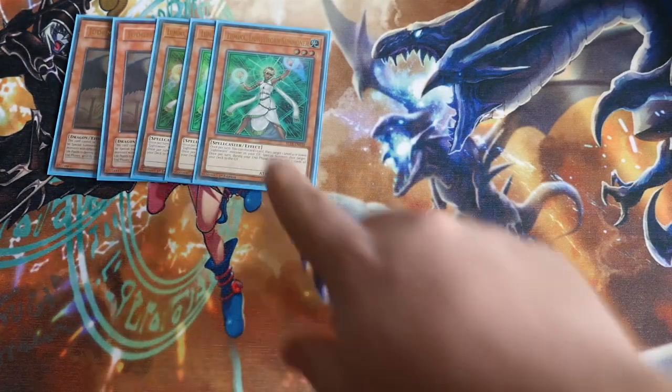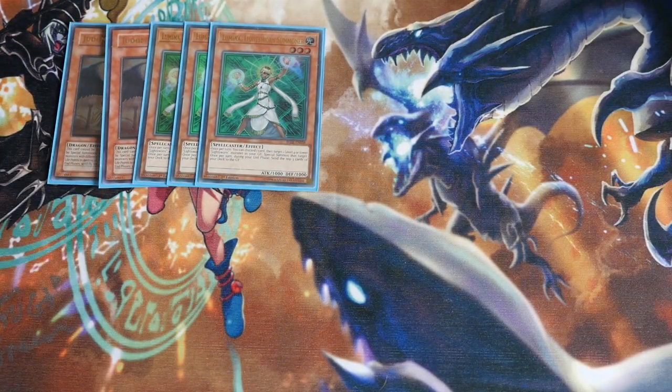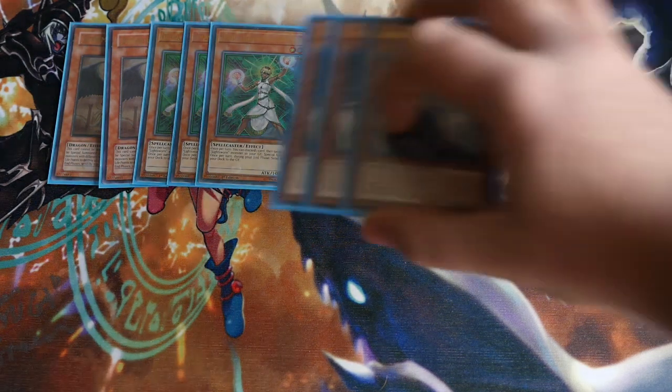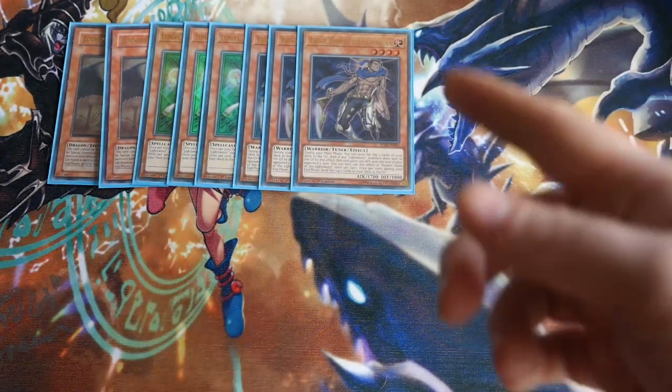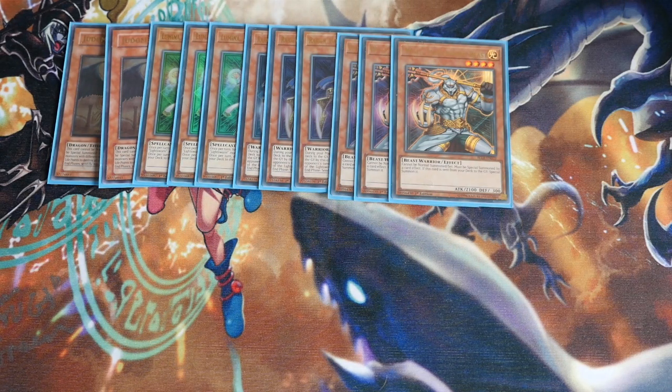Triple Lumina — this is where you'd probably take one out for a dark if you wanted to go the BLS route, but Lumina is just so important in this deck; the fact that it's just pitch and revive and cycle around is really important. Triple Raiden — another one you'd probably take out for a dark monster in the BLS version, but he's one of the most important Lightsworn monsters around. Triple Wolf, Lightswarm Beast — you never really want to open him, but 9 out of 10 you probably will. He's incredibly powerful: a 2100 ATK beater you just revive from the graveyard, and it's so easy to send to grave as well.